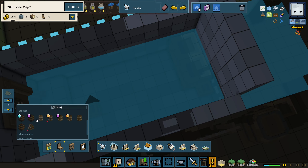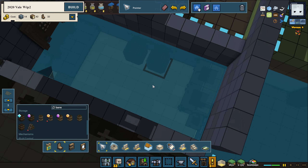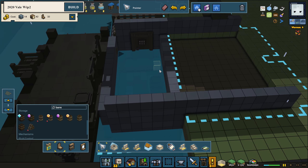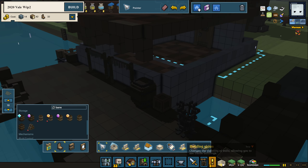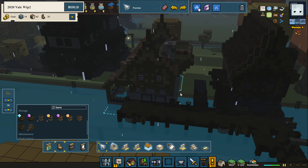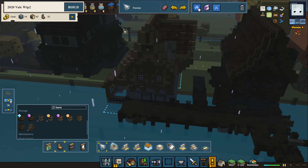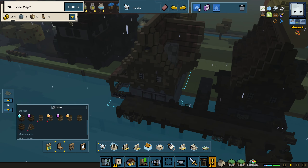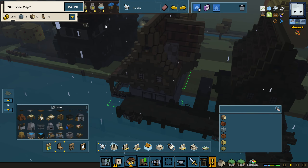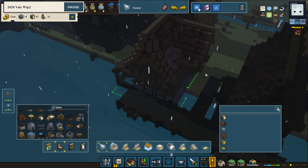We can add some barrels to store things as well — just a few of them to start with. Later we'll add furniture on the inside: some beds, candles, and so on. But I think we're pretty much ready to build this one. There we go — that's going to get built.